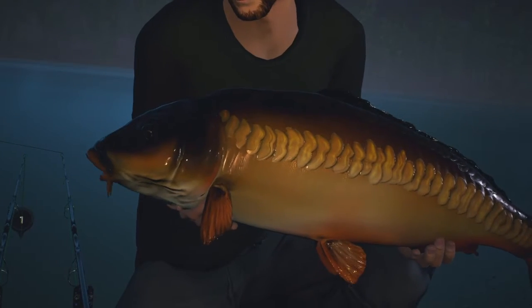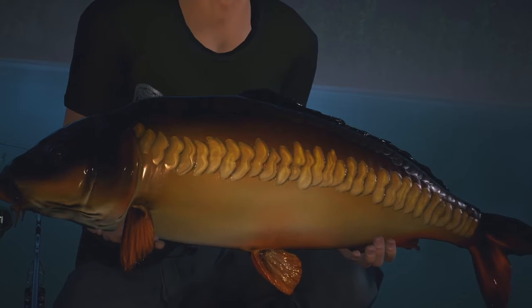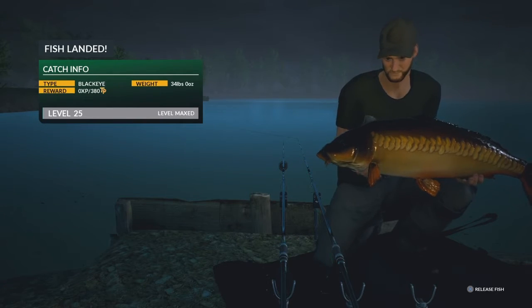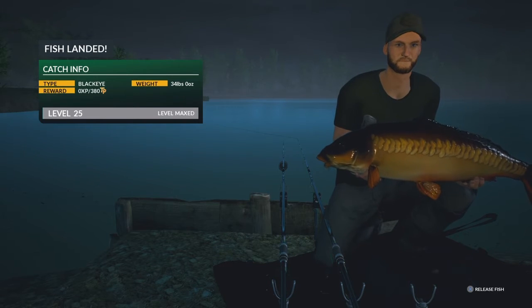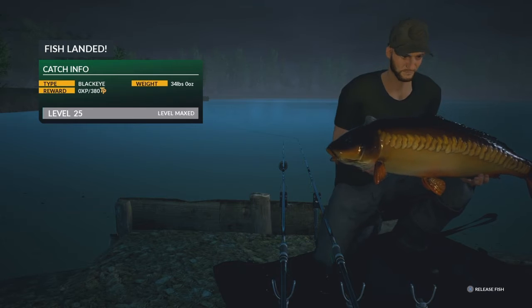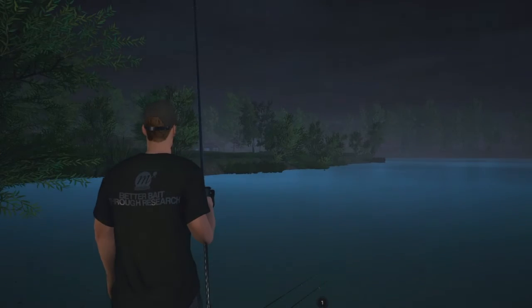Nice, look at that - definitely a fish I've had before, I've seen this fish a few times. This fish is Blackeye - there you go, 34 pound, really long thin linear, or what we call a ziplin. Really nice. I would definitely rename this fish 'The Tuna' or something like that, just because of the way it looks - looks like a tuna. Let's get this one back and I'll show you the next part of the lake.